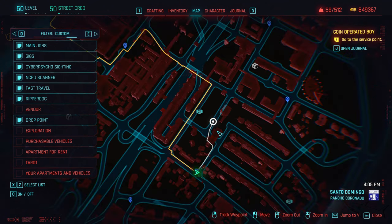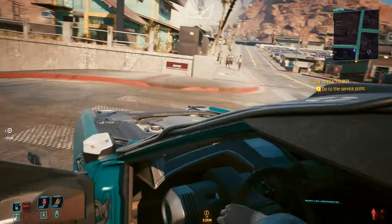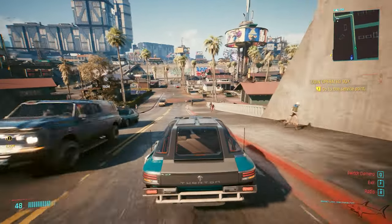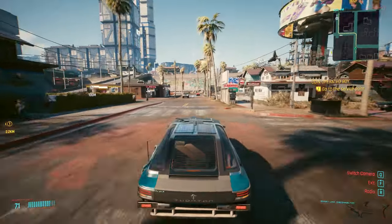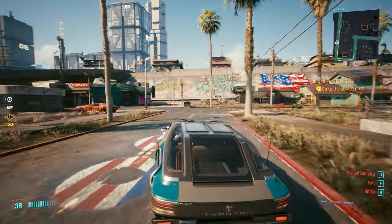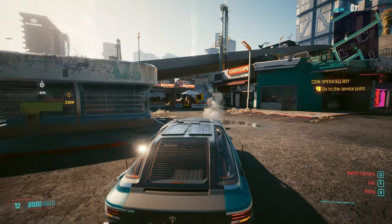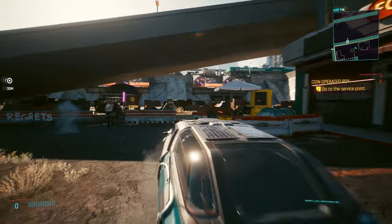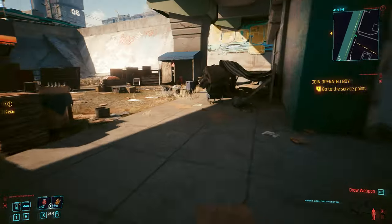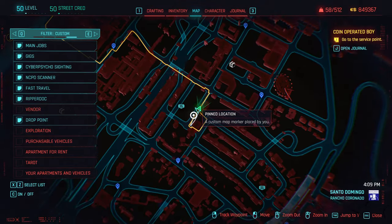Set your waypoint right over here — don't worry, we're going to go together. I'll grab a car and let's go. The location we are searching is going to be under a bridge, and from this location you can also buy that beautiful muscle car for 52k — but we're not here for that. Let's get outside. The location is going to be under this bridge, exactly right over here.